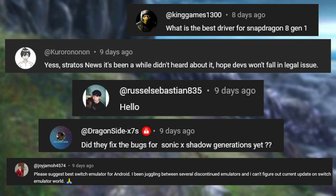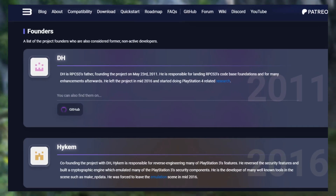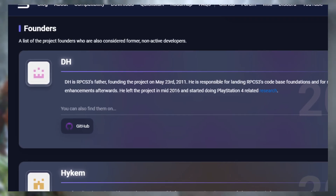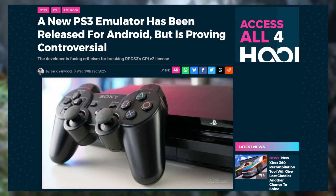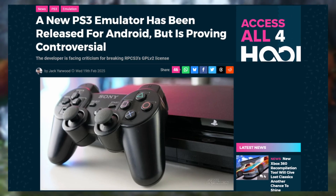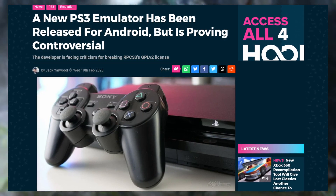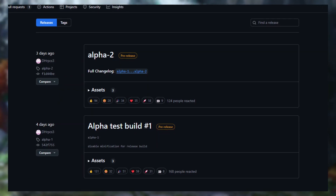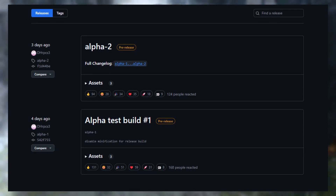Alright, let's start with the hottest. RPCS3 Android — the head dev of RPCS3 suddenly got the interest to develop this on Android after the APS3E controversy. Might be the main reason, might not. But I believe without the APS3E situation, this wouldn't happen so quickly to the point that an alpha release is available in just a week. However, don't expect too much from the performance you'll get, especially for heavier titles.